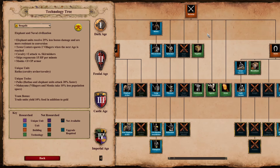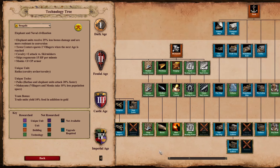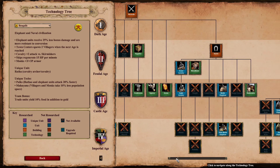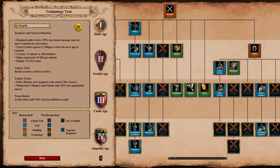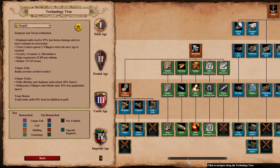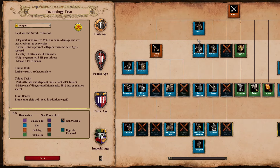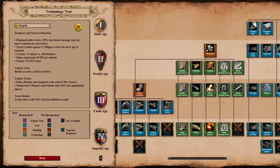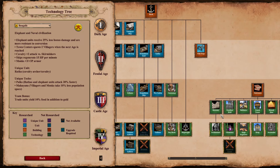Bengalis — kind of a weird one — they're the only civ that gets gambesons but no plate mail armor. They got gambesons not that long ago in a patch, but you get that weird distinction where you have champions that are fully upgraded except for the last armor upgrade, which is obviously pretty important. Also, you can get the second most units in a game legitimately without conversions — 222 villagers.